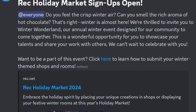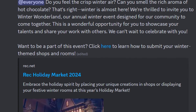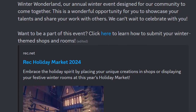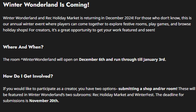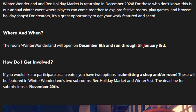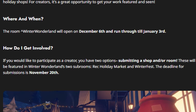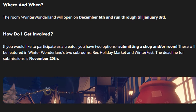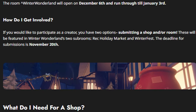That's right, winter is almost here, and they're thrilled to invite you to Winter Wonderland, their annual winter event designed for the community to come together. It's a wonderful opportunity to showcase your talent and share your work with others. Winter Wonderland and Rec Holiday Market is returning in December 2024. This is their annual winter event where players can explore festive rooms, play games, and browse holiday shops. It will be open in the room Winter Wonderland, opening December 6th and running through January 3rd. Creators have two options: submitting a shop and/or a room, featured in the Rec Holiday Market and Winterfest subrooms.